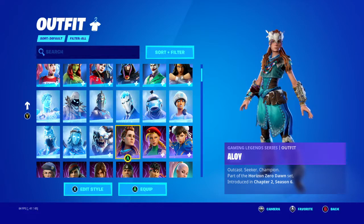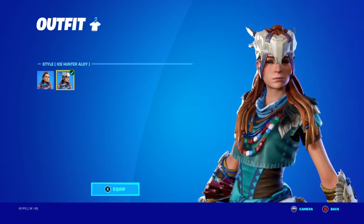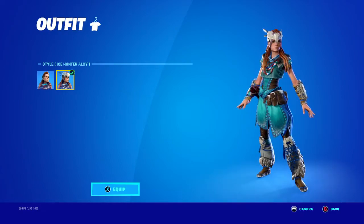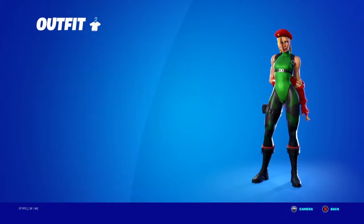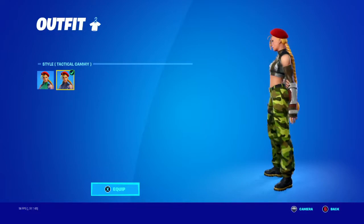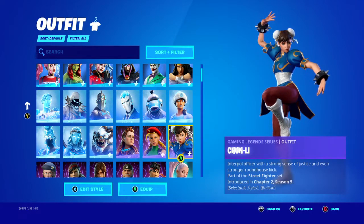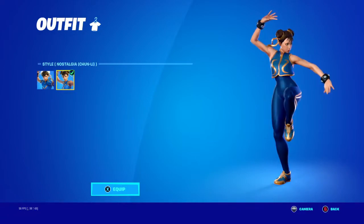Alloy — you get this edit style when you originally buy her, and you get the other one for PS5. I don't own a PS5 but my brother does, so I put my PS4 account on the PS5, loaded up Fortnite, and got the edit style. Shout out to Trevor for gifting me the skin too. Cammy is one of my favorite Street Fighter characters of all time — she got into Fortnite and I had to buy her. She came out with two really good edit styles.